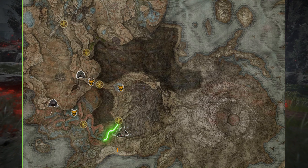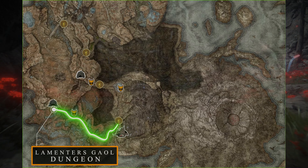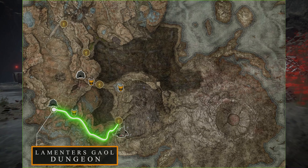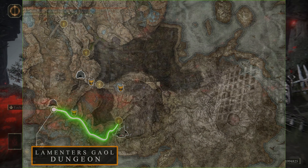After dropping down into the field of red flowers, if you follow the highlighted route on the map, you'll find the Charo's Hidden Grave site of grace to the north. Once you light the site of grace, you'll need to speed torrent past the Deathrite Bird boss fight and continue on to the Lamenter's Jail.